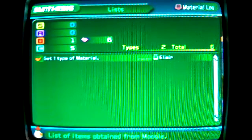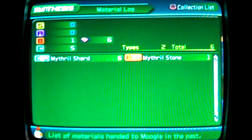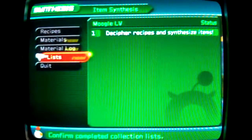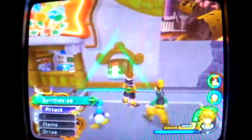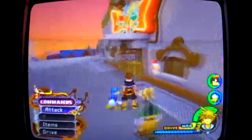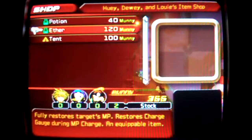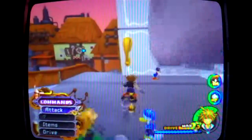Checking the list — get one type of material... Materials are available. Recipes — nothing available yet. Aethers are now available, but I don't need those yet.